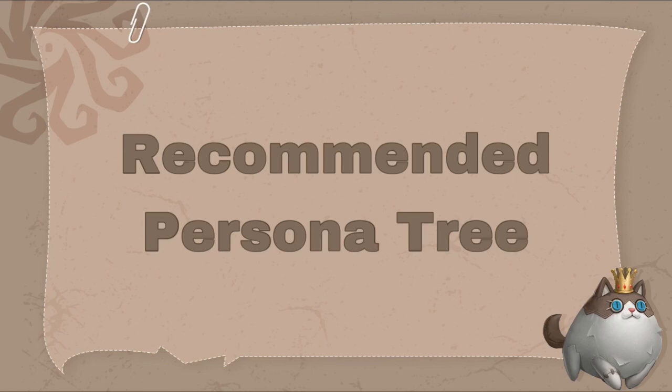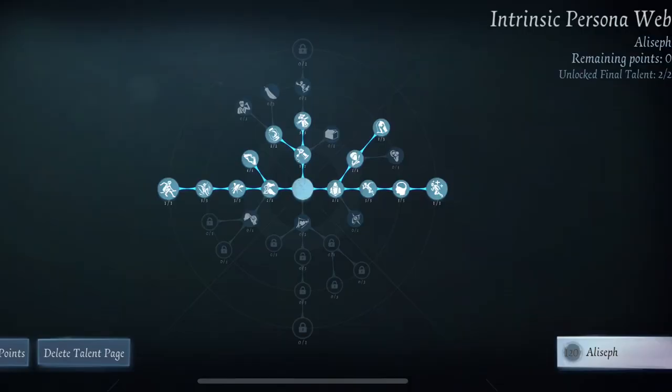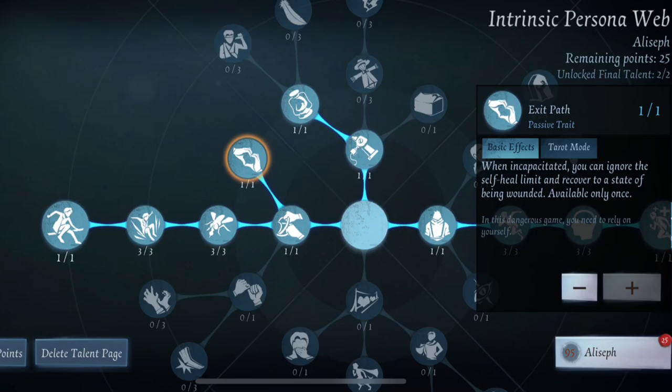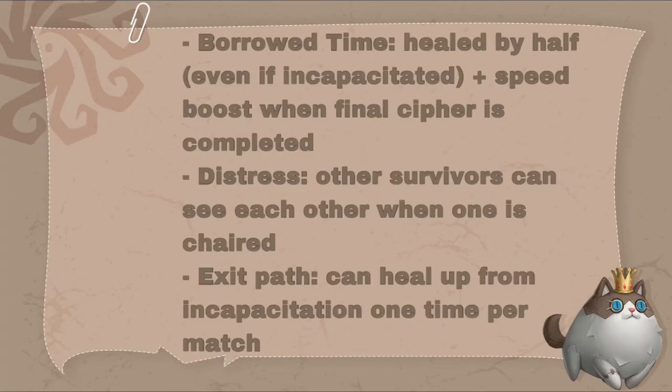Next up are a couple of recommended personas. These two are reliable and helpful ones that I would recommend to anyone wanting to play her. My first persona recommendation is Borrow Time, Broken Windows, Distress, Survivor's Instinct, Exit Path, and Sticker. Borrow Time, Distress, and Exit Path are all essential traits for every survivor, not just exclusively Helena. Their effects are explained on screen, so feel free to pause.